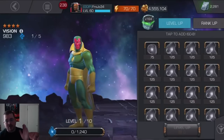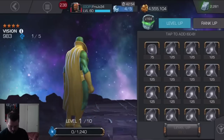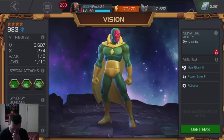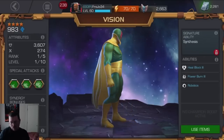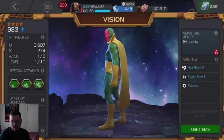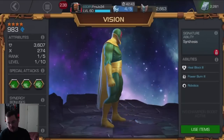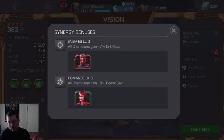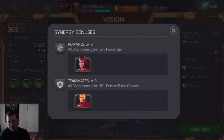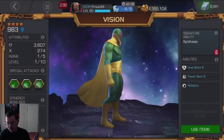But on Saturday he's going to rank 5/50. But first, real quick, let's go take a look at him over here. He's got 3,600 health, 274 attack. He's got synergies with Magneto, Scarlet Witch, and Iron Man. He's got heal block, power burn, and robotics.